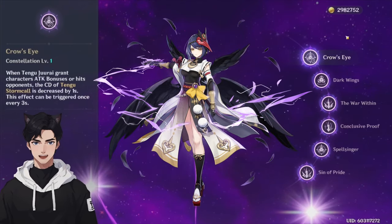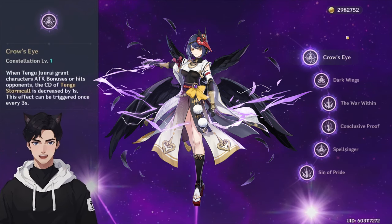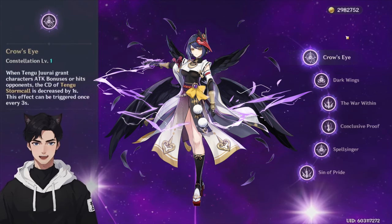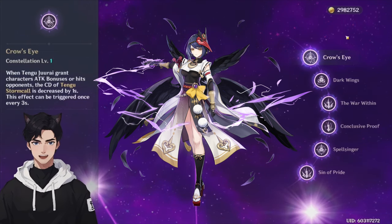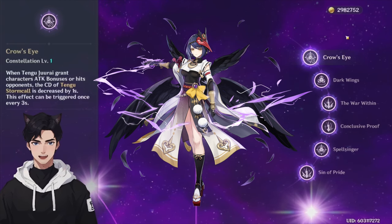For her C1: when Tengu Jurai grants characters attack bonuses from either her elemental skill or burst and it hits an opponent, the cooldown of Tengu Stormcall is decreased by one second. This effect can trigger once every three seconds. This is good for reducing the elemental skill cooldown and making your rotation more fluid.